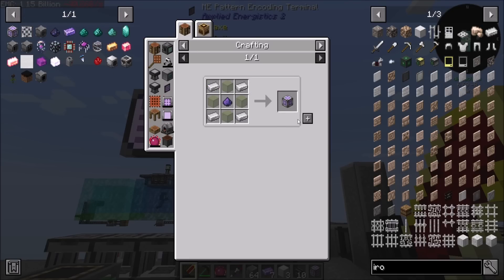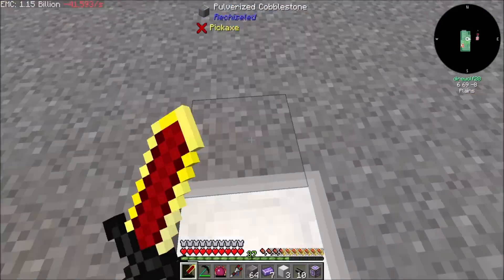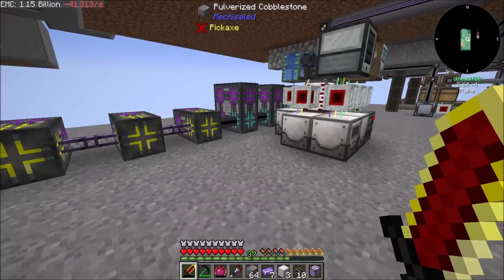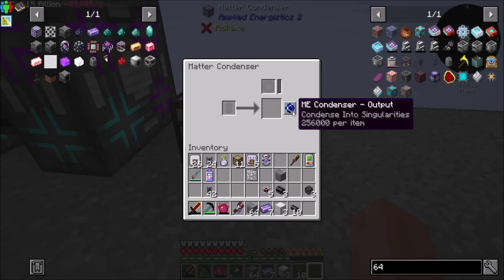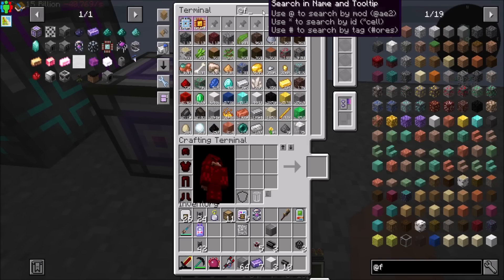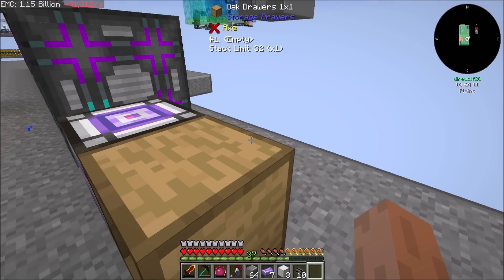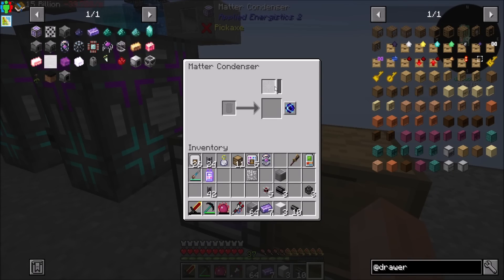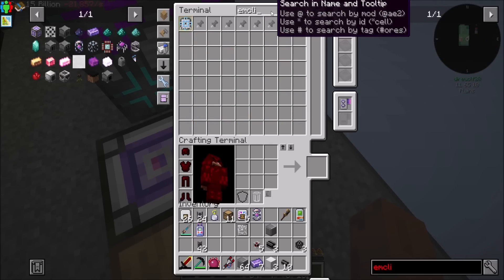I'm going to hold off on making those Fluix Logic Circuits until I definitely need to. The main thing we need to do now is the matter infuser with our 64K, which is still in progress. Matter infusers aren't particularly tricky to get going - we just need to put it on output singularities. What I can have is a drawer here. We're on 1.18, I keep forgetting that.